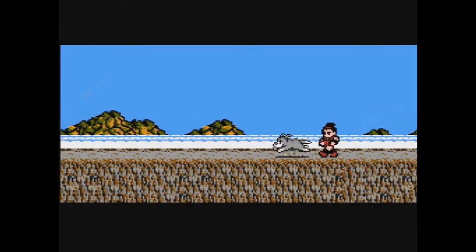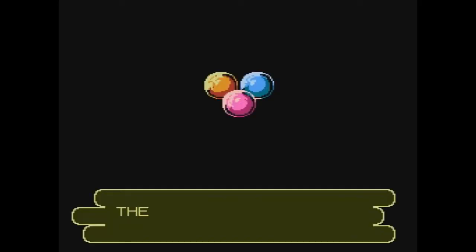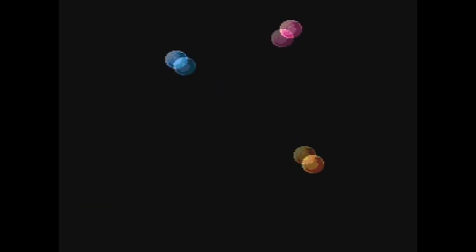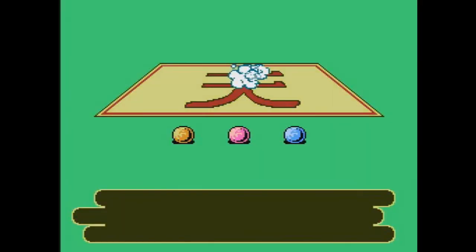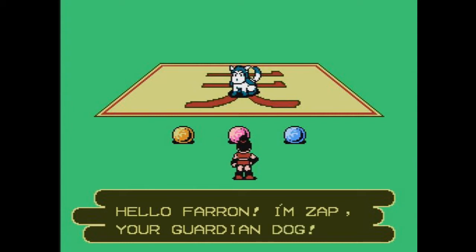You play as a teenager named Farron, who needs to travel to this palace to reclaim it from some evil guy named Zarrus. Supposedly, Zarrus infiltrated the castle years prior when Farron was an infant. Farron is a prince, and a dog was the one that would save him. The dog's name? Zap. If I ever get a dog, I might name him Zap — I like that name. So as Farron, you have 5 levels to go through in order to confront Zarrus.